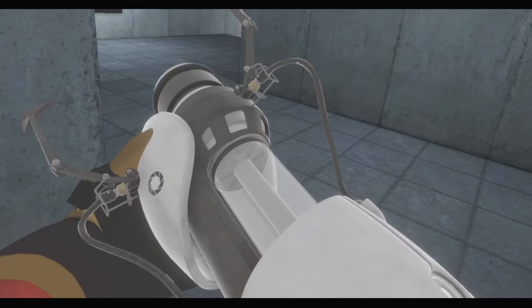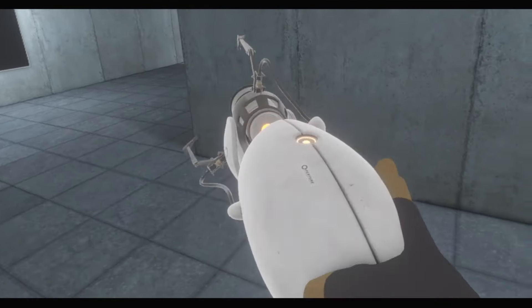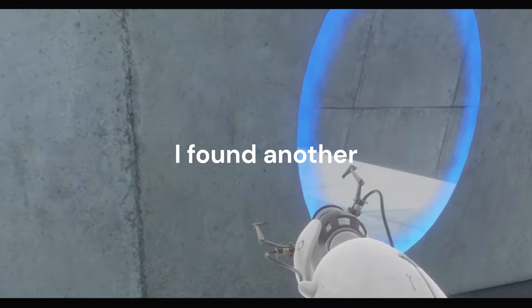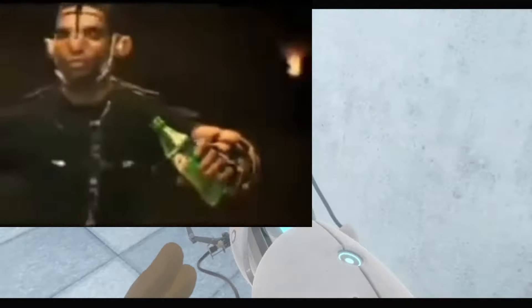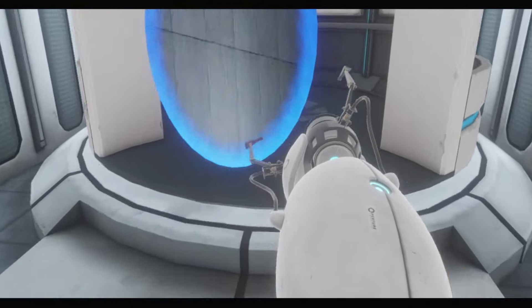Surprisingly. Oh yeah, and also, I'm gonna try and not do it this way, but like you can just kinda — now I'm using orange. Please proceed to the chamber lock. Now using blue. Mind the gap. Get in there! Remember, the Aperture Science Bring Your Daughter to Work Day is the perfect time to have her tested. For what? Or just tested in general?